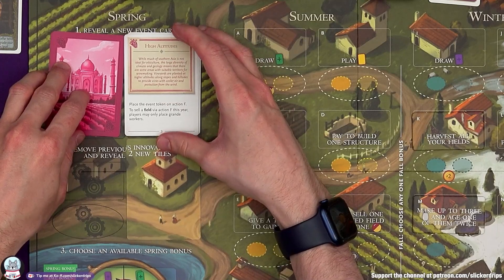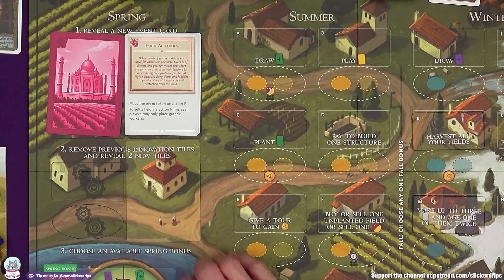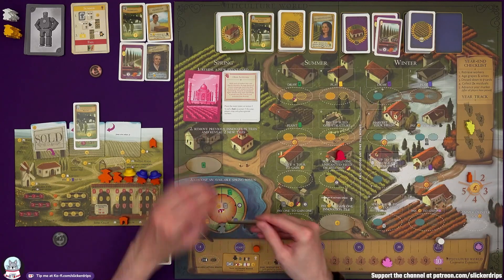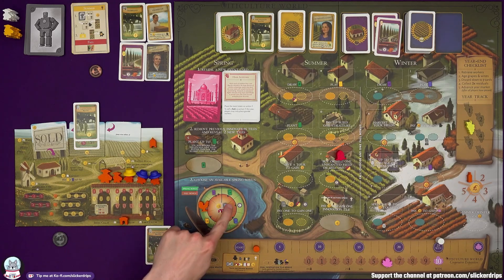New event card: 'High Altitudes.' While much of southern Asia is not ideal for viticulture, the large diversity of climate and geology means there are some areas with suitable territory. Vineyards are planted at higher altitudes along slopes and hillsides. Place the event token on Action F — buying or selling your fields. To sell a field with Action F this year, players may only place grande workers. I'm probably not going to do that.